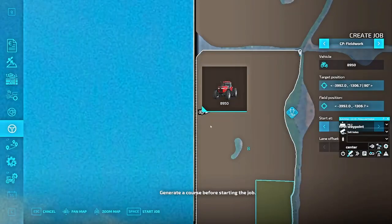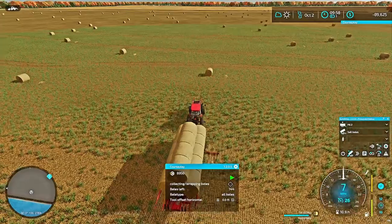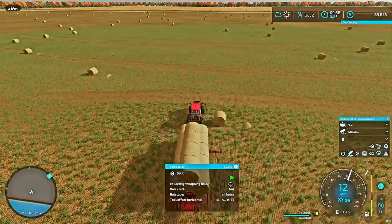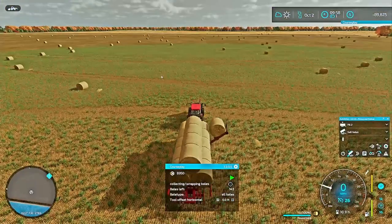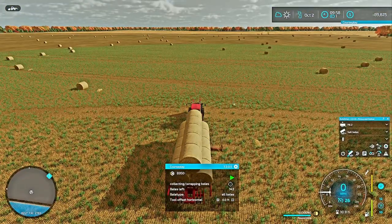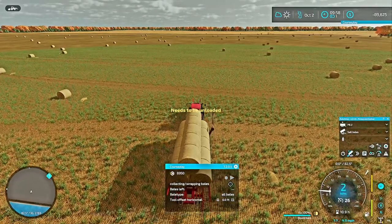The bales left counter kind of calculates everything. This is the easy one to do - you just hit it and we get the same menu as before opened up. It's going to grab everything from this field. You hit Go, and once it gets full it's going to stop. I suggest going about it this way because it's a bit easier. Course Play then kicks off.